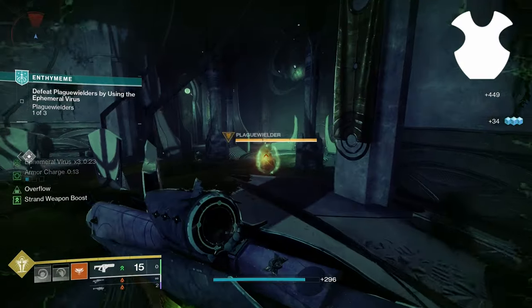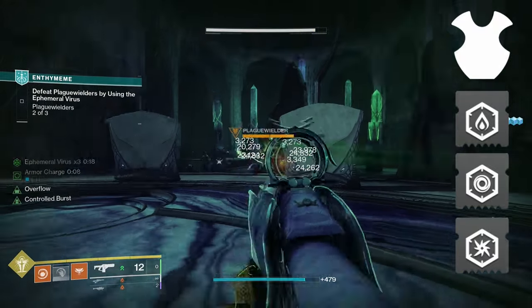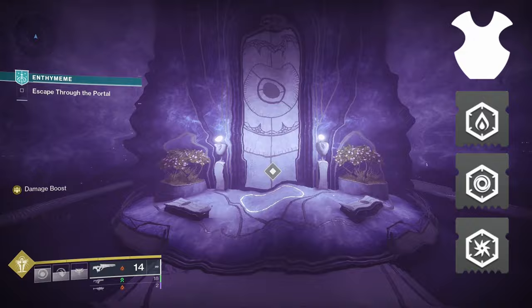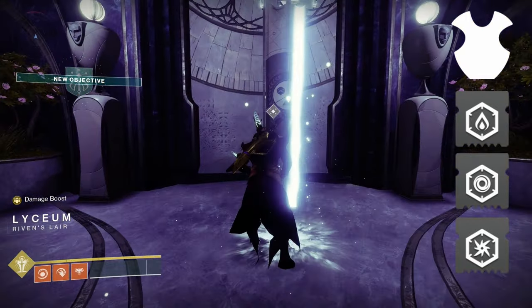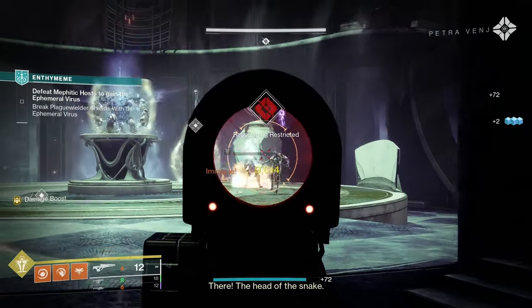For our chest mods, we're going to be taking the classic three resistance mods. Usually I like to do one harmonic and then the two other important elements, usually being arc and void, but you could switch one of these out for whatever the threat is if you're doing content that has a specific threat. Match it to whatever enemies you are facing, or just spread it out to get an extra 15% damage resistance from all of the main elements.